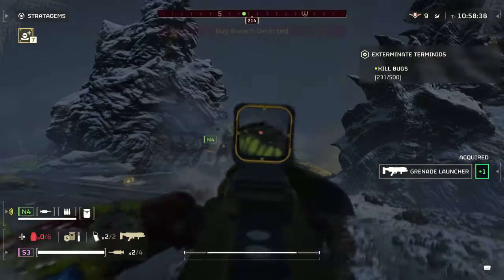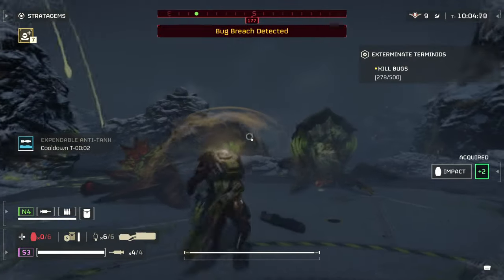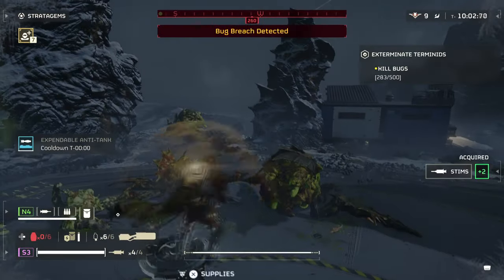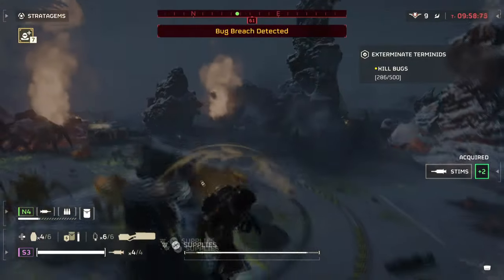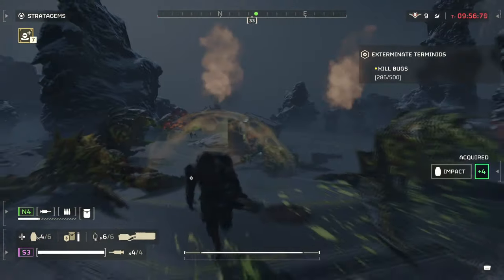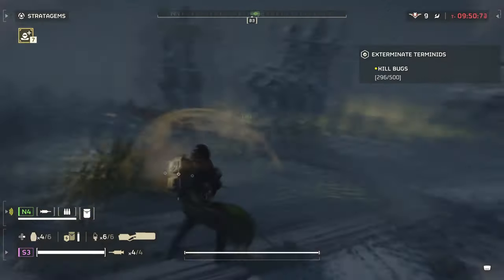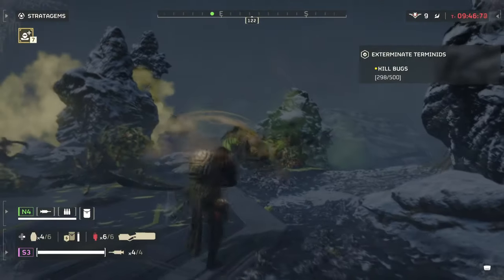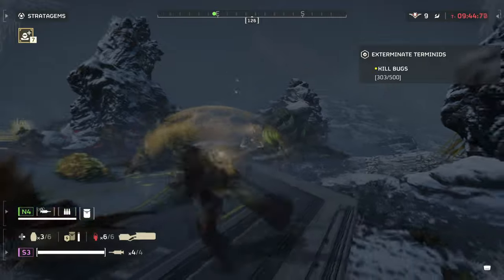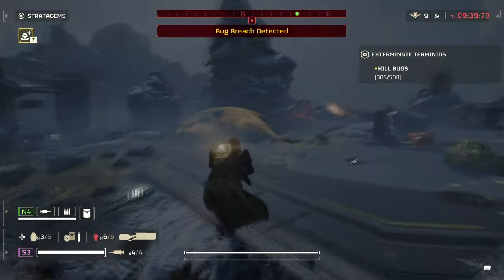If you're facing off against spewers or chargers, aiming for the weak points cuts right through them as well. It also has a tight spread compared to the Liberator and Defender, making your shots more accurate and more powerful when quickly dispatching smaller enemies. This is probably the biggest advantage of the weapon — being able to clear trash quickly. It will allow you to kill a large number of hunters, stalkers, and base bots before you need to let it cool down or reload.